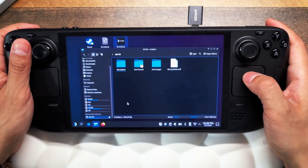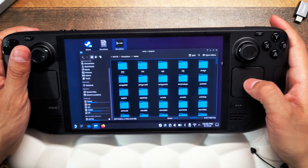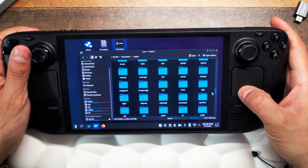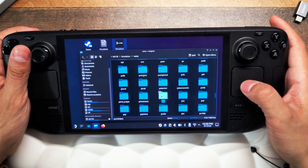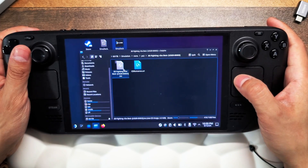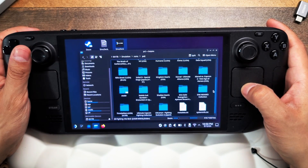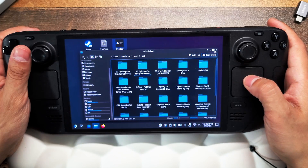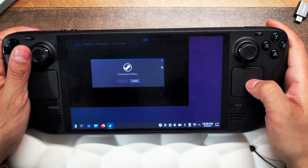Go back to your storage device, under Emulation go to ROMs, and find the folder named PS2. That's the folder where you'll copy all of your PS2 games. Open it up and dump all your games in there. The files should be in .iso format — those are the files that work for me on the Steam Deck. Once that's done, go back to gaming mode to configure settings and get box art.